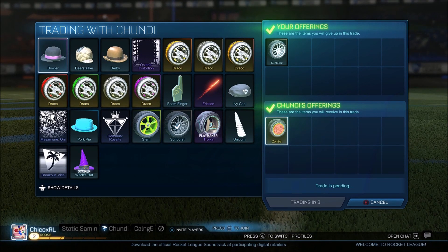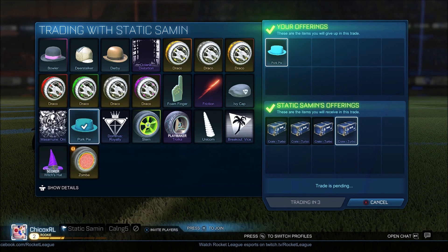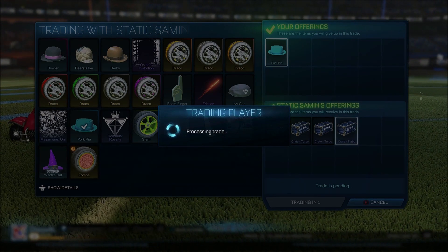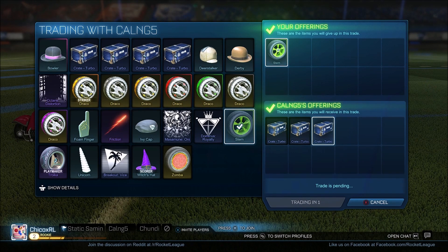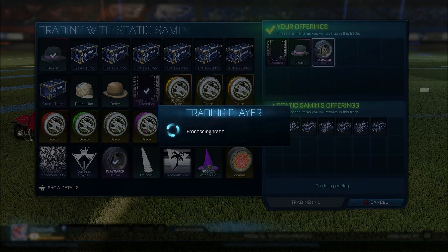For gray sunburst wheels I'm getting zombas — they're both three to five crates worth, so I'll take that. For the sky blue pork pie I'm getting four turbo crates, which is exactly what it's worth, I'll take that. For lime sterns I'm getting three turbo crates, so I'll just take it.